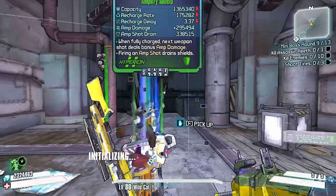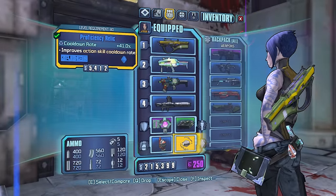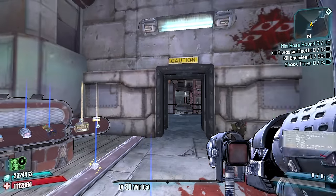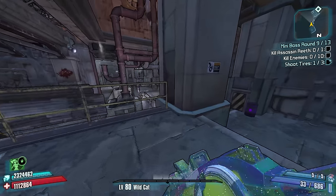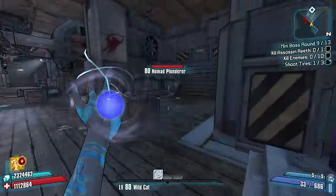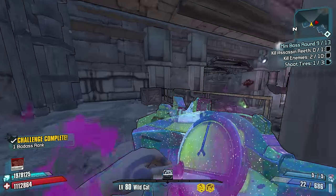All right, you guys ready? Boom — and I also realized that my relic was still a shotgun one, so I now have my cooldown rate relic back on. Let's get the Nirvana out and get out there. Tire number one: as soon as you walk out here it's to the left — super easy. You go up and I just got hit really bad, whoa!